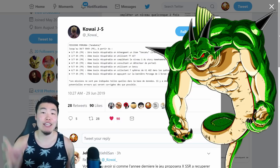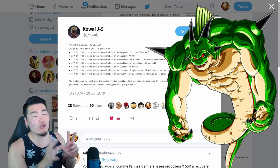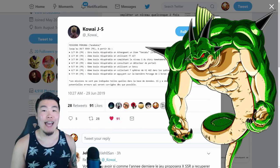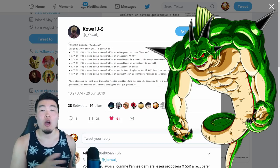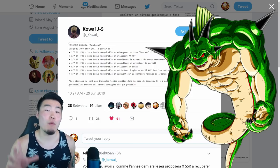The Tanabata celebration is literally right around the corner for the JP version of the game, and at this point I'm sure most of you already know that it's also bringing with it a new Purunga Dragon Ball campaign. In this video, I just want to quickly let you guys know exactly how you can get your hands on all 7 of the Purunga Dragon Balls over the course of the campaign, summon Purunga, make your wishes, and get all the awesome rewards that come with it.